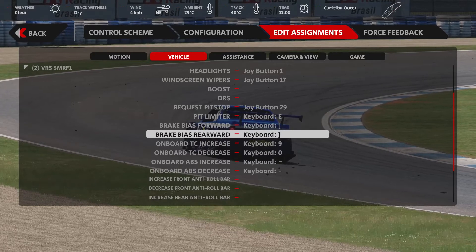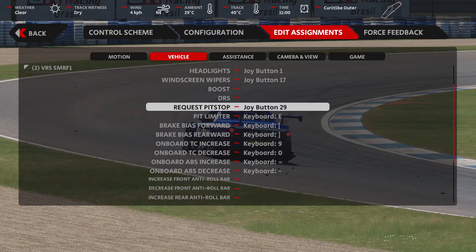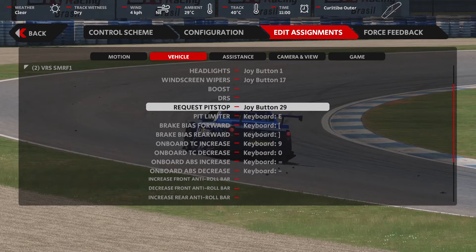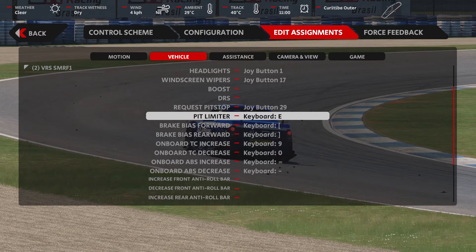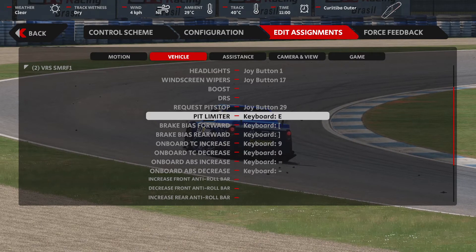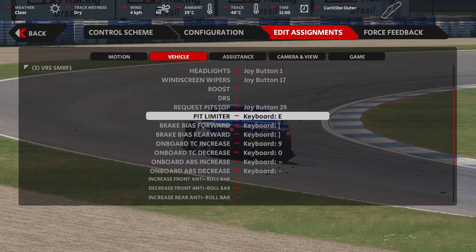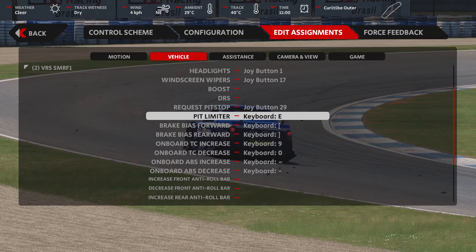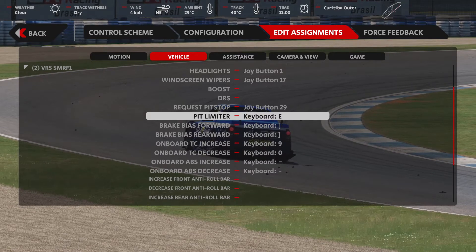Next we move on to two very important buttons: the request pit stop, as well as the pit limiter right below. There are two ways to request a pit stop. You'll see both of them here shortly, but if you want a dedicated pit stop button request, select that. And if you want the limiter on — if you have yes to manual pit stops — you will need that as well.